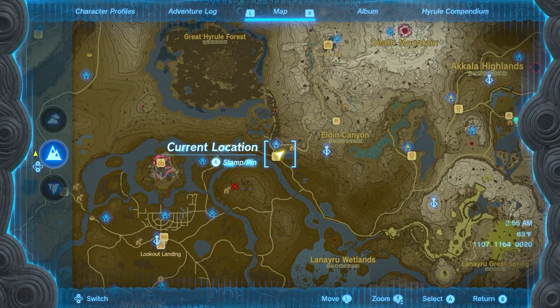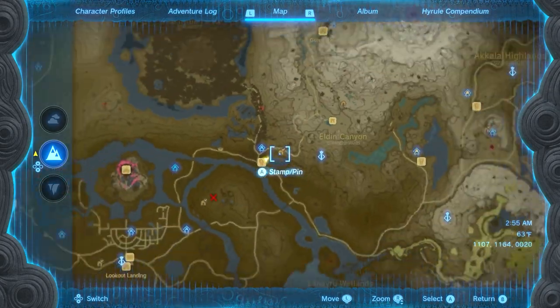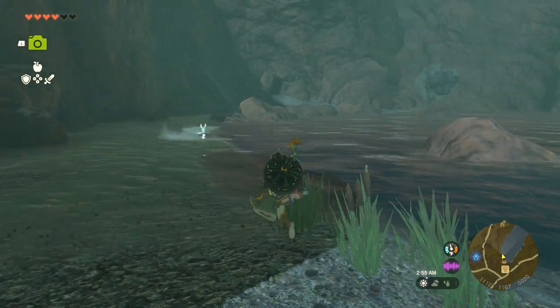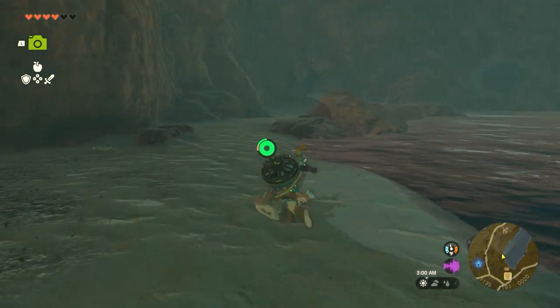First off, you need to head east of the castle to the stable here near the Eco Shrine and the Pico Pond. Back here you'll first see the brothers — talk to them and they'll ask you to go collect them a Bubble Gem in the cave.